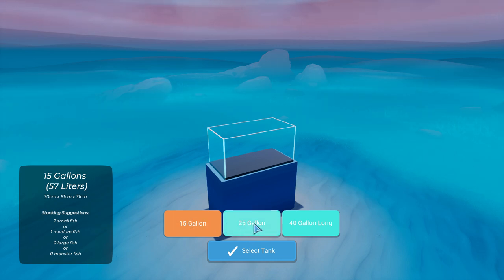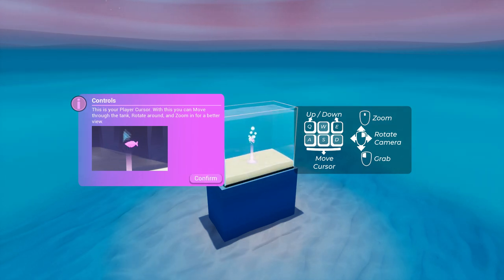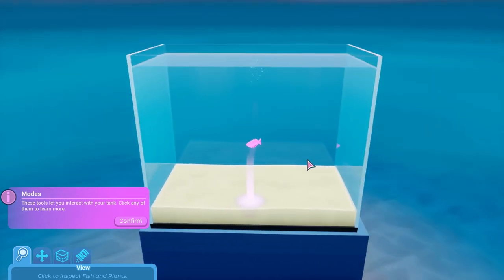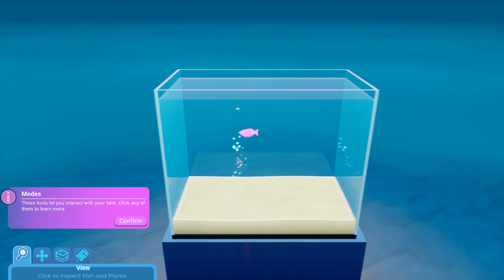Seven small fish, 12 small to medium — let's go with the 25 gallons, 95 liters. Damn, that's a lot. This is your player cursor; with this you can move through the tank, rotate around, and zoom in for a better view. These two modes and tools let you interact with your tank. Can I go up? Yeah, I can — nice.